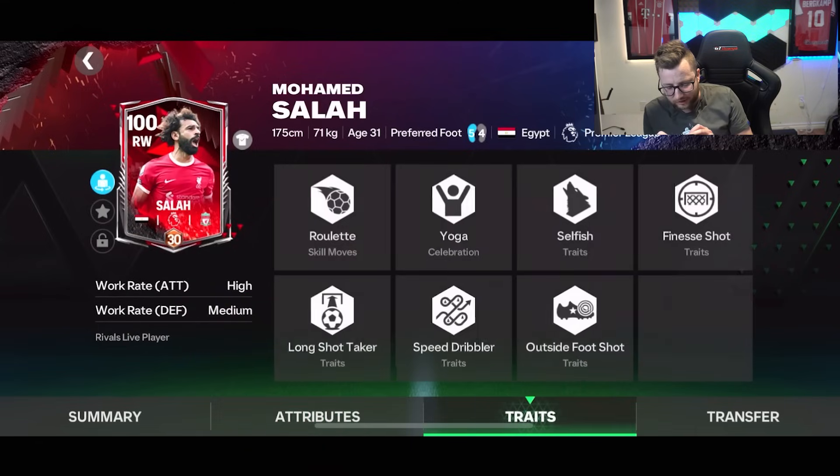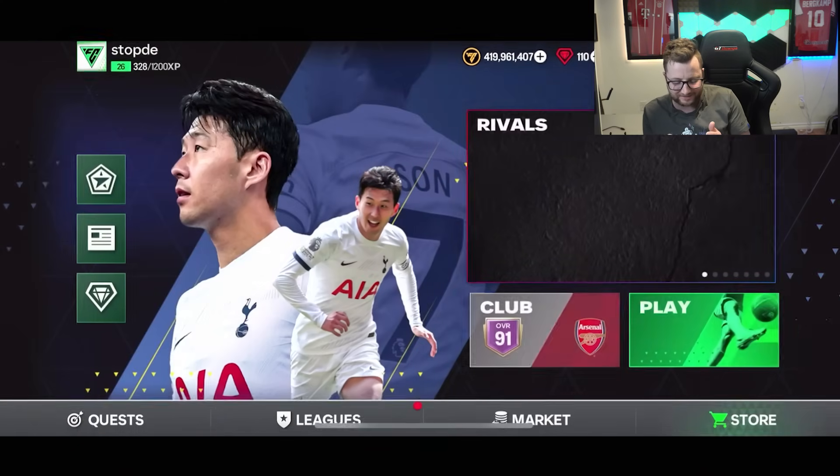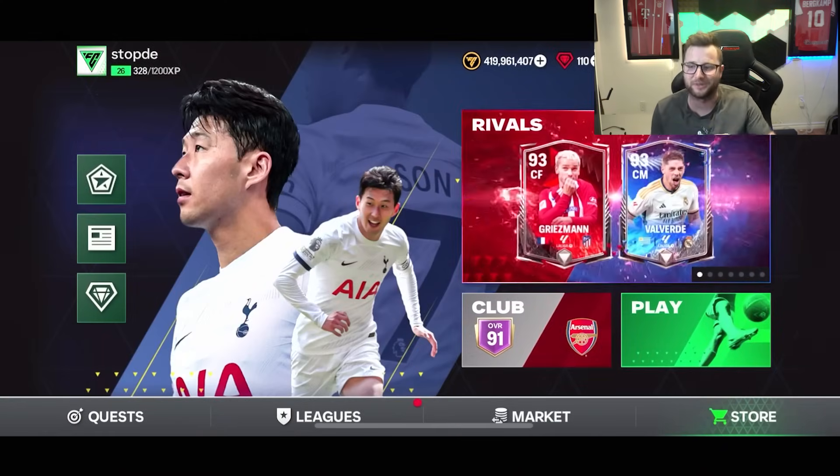He's got volley in there, and he's got traits: Roulette skill move — not my favorite, but still a pretty good skill move. He's got selfish trait, finesse shot, long shot taker, speed dribbler, and outside the foot shot as well. Definitely excited to get some games with this card.